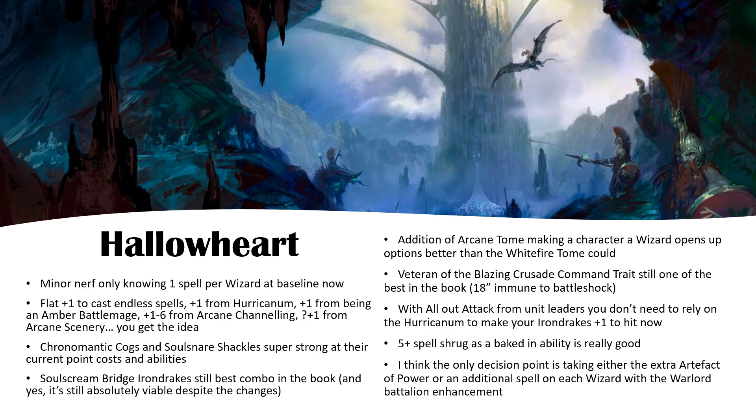In this city, I still think the best combo is Soul Snare Shackles and Iron Drakes, because you can get them to twos and twos, re-rolling ones to wound, rend two, damage one. I don't think it's gone away. The bridge can only take one unit now, but you only need to take the Iron Drakes. A lot of the buffs happen in the hero phase and don't require them to remain within range, and they can give themselves plus one to hit with all-out attack from the unit leader now.